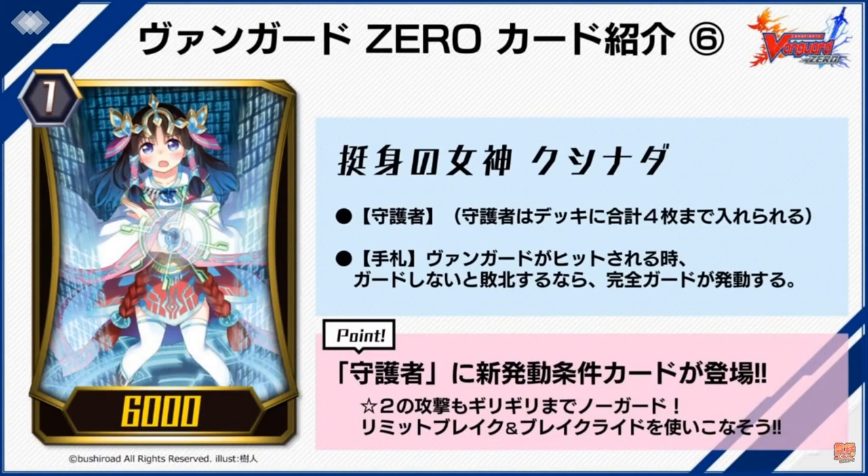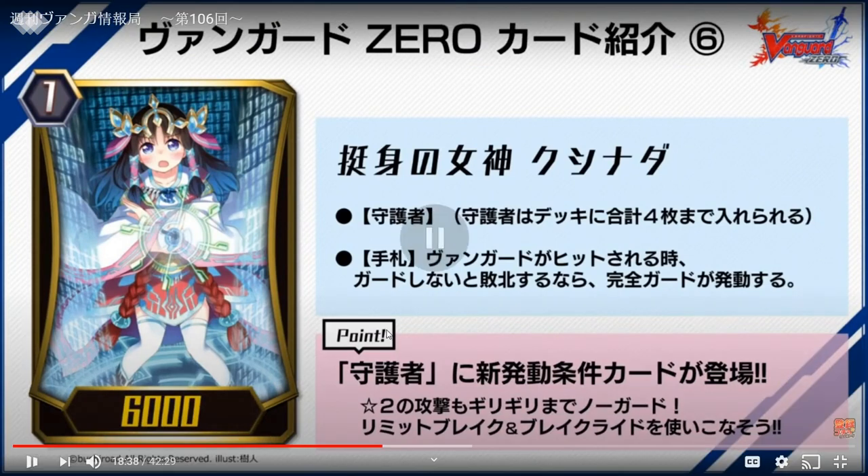This is Kushinada, Goddess of Self-Sacrifice — the Perfect Guard for Genesis. She has the basic PG and then there's something new. PG will now work differently for JP — and I think they'll do it for global too because of VP farming. It's a mechanic, not an event.